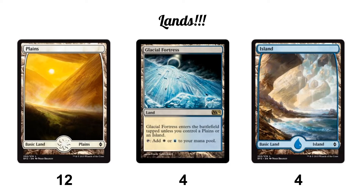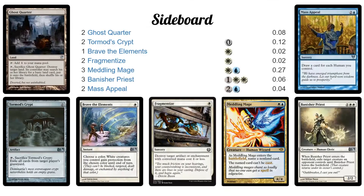For the sideboard: two Ghost Quarters against Tron; two Tormod's Crypt — a little less important now after the banning of Golgari Grave-Troll; one extra Brave the Elements; two Fragmentize for artifact/enchantment removal; three Meddling Mage — a human that plays nicely with our synergies and can name a card your opponent can't cast. Very powerful against combo decks and decks with lots of sweepers — I'll often name Supreme Verdict so they can't cast it, or name Ad Nauseam against that deck.